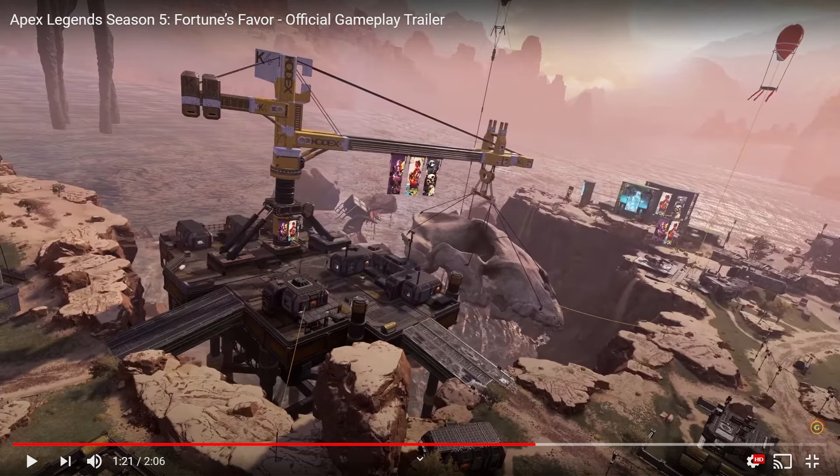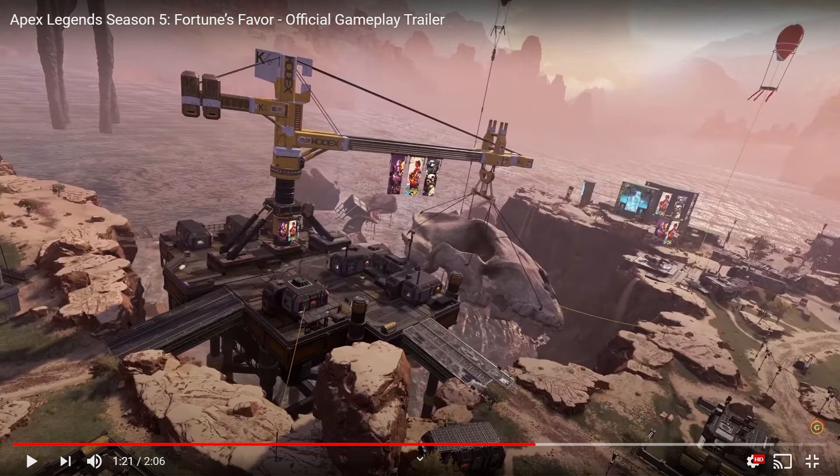Kings Canyon unearthed — they're pulling out stuff here. Harvesting. Again, we've got Octane's area, still cool. Hopefully Pathfinder doesn't overdo this area, but we've got Codex K4.